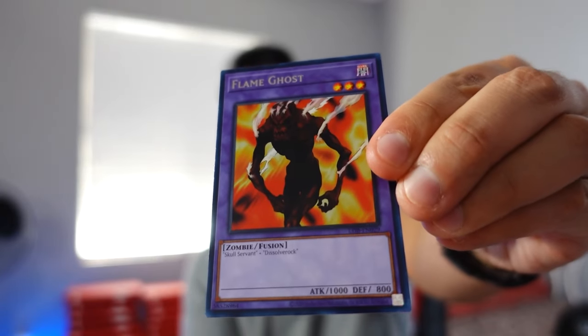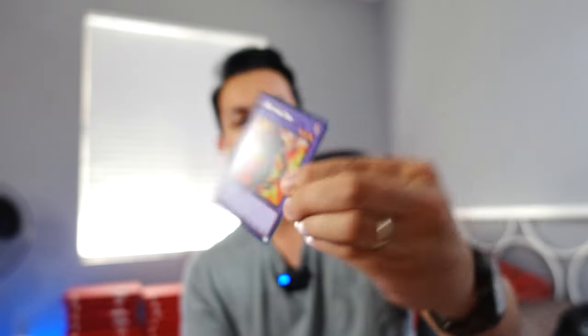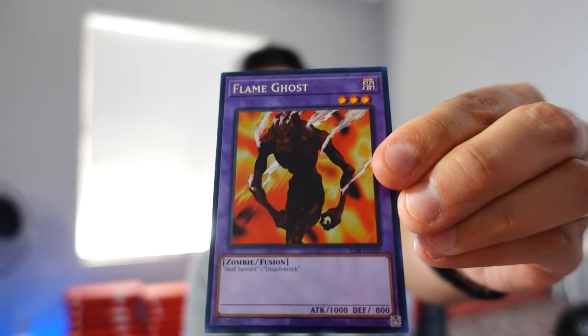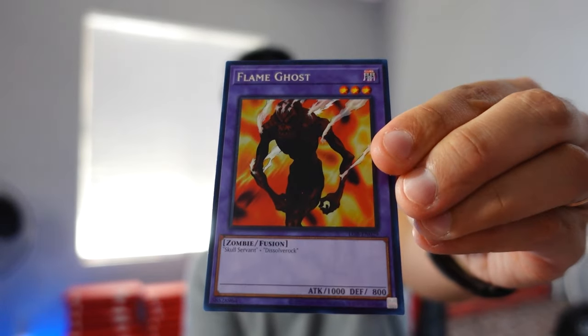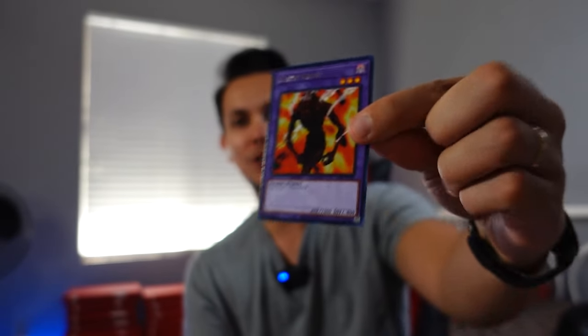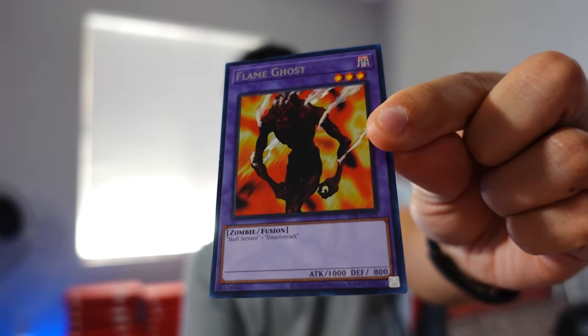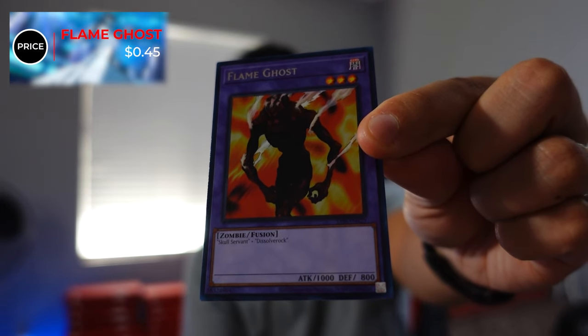We do have a rare here called the Flame Ghost — first time I've pulled this one. It's number 29. Pretty cool design. That's one thing I'll say about the card designs in the earlier generations — they're more demonic looking or evil looking. That's a 45 cents, my friend. That's actually pretty good for a rare.